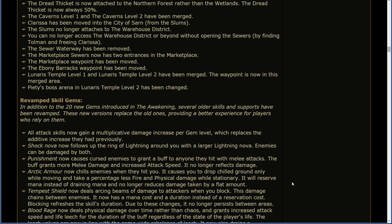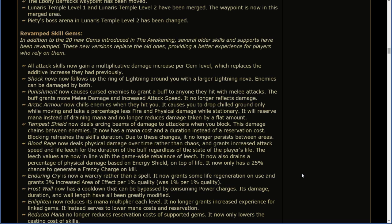In addition to the 20 new skill gems introduced in the Awakening, several older skills and supports have been revamped. All attack skills now gain a multiplicative damage increase per gem level, replacing the additive increase they had previously. Shock Nova now follows up the Ring of Lightning around you with a larger Lightning Nova; enemies can be damaged by both. Punishment now causes cursed enemies to grant a buff to anyone they hit with melee attacks, granting more melee damage and increased attack speed. It no longer reflects damage. Arctic Armor now chills enemies when they hit you. It causes you to drop chilled ground only while moving, and take a percentage less fire and physical damage while stationary. It will reserve mana instead of draining mana and no longer reduces damage taken by a flat amount.